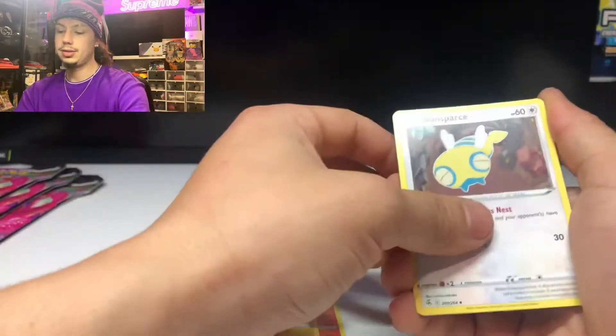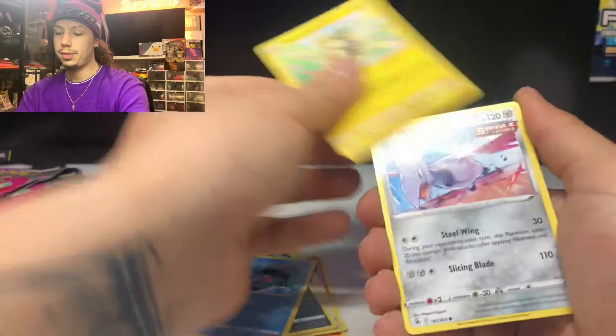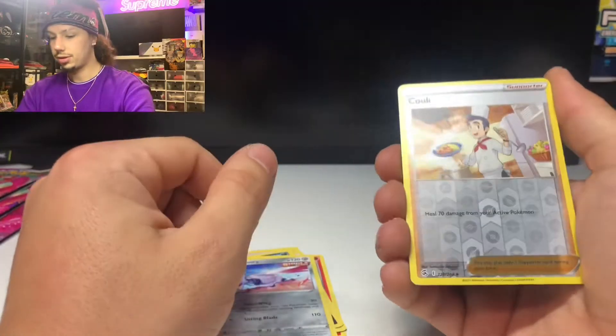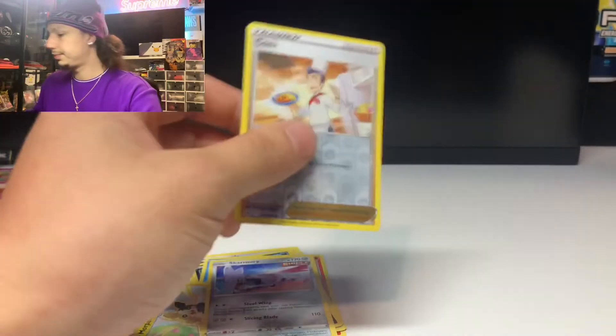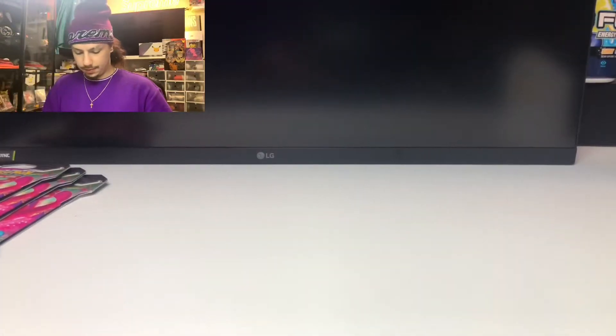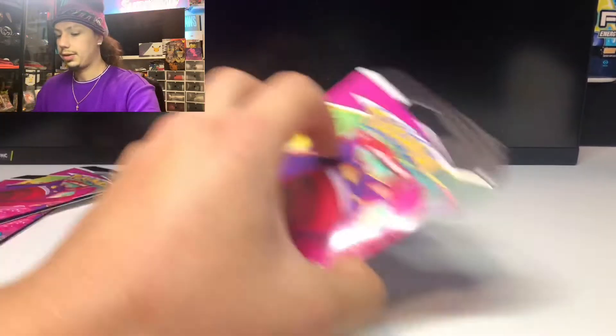Pack two cards: Friday Energy, Victini, Electric Energy, Dunsparce, Smeargle, Carvanha, Clampearl, Morpeko, Skarmory, reverse Trainer, Trainer Cook, and non-holo Huntail. Nothing so far. On to pack number three.